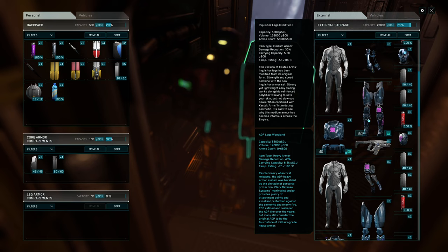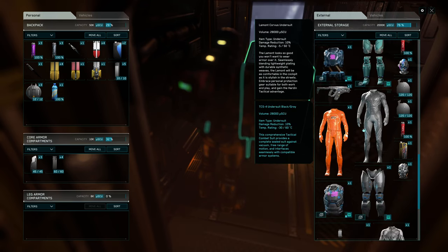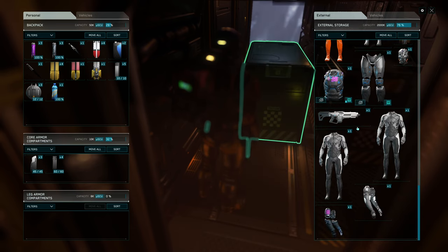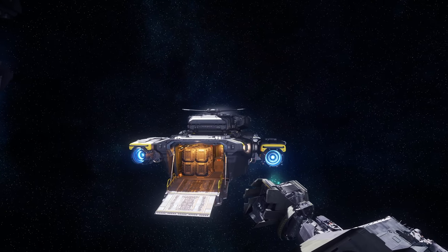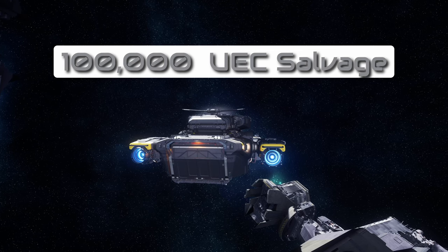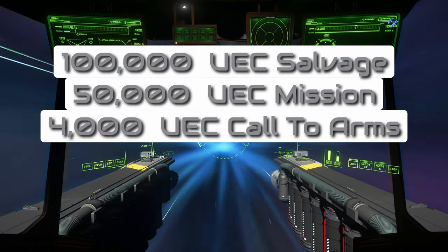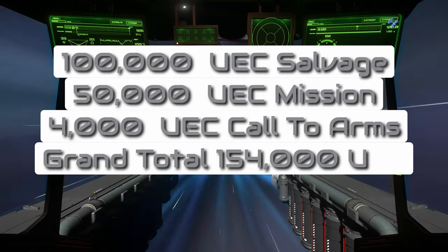Excellent loot in this one as well, although it appears to be from a different mission — but hey, we gladly accept gifts too. So how much can you earn during this mission? It depends on the size of your crew, but if you're doing this solo, I'd estimate at least 100,000 Alpha UEC in salvage materials, plus 50,000 Alpha UEC for completing the mission, and an additional 500 Alpha UEC for each 9-tailed soldier eliminated — totaling 4,000 Alpha UEC. That's a grand total of 154,000 Alpha UEC.